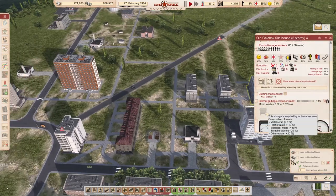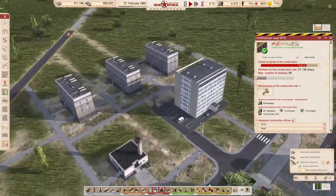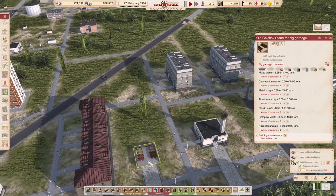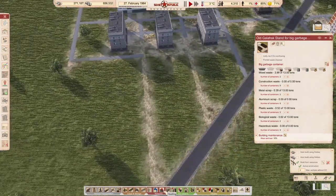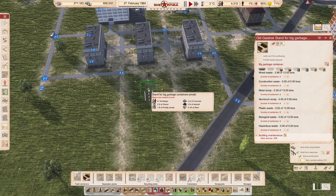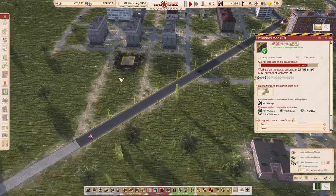And the waste — waste here is going to be a big deal. I need to finish this road first. And then we can build containers over here. Look at the distance here — from here to here is too far for them. That's not a problem. What I'm planning to do is the waste collection facility here. Something like this, and then the road connecting it to this road. I just want them to finish this road first. But after that, I'm going to connect this better.